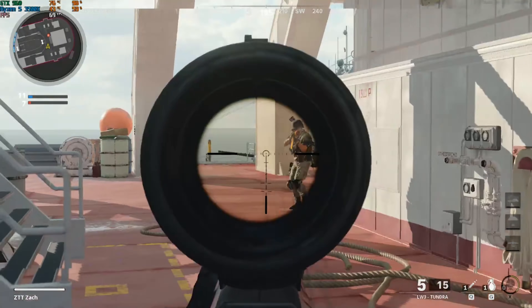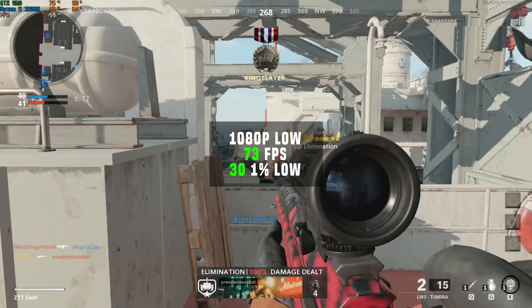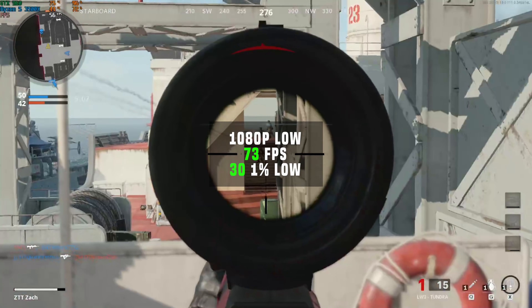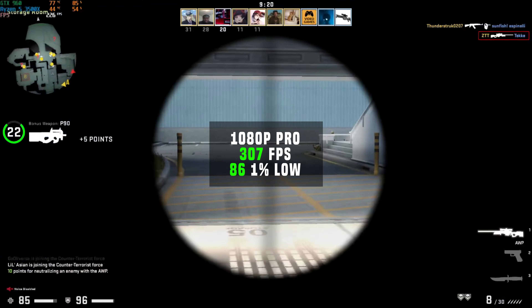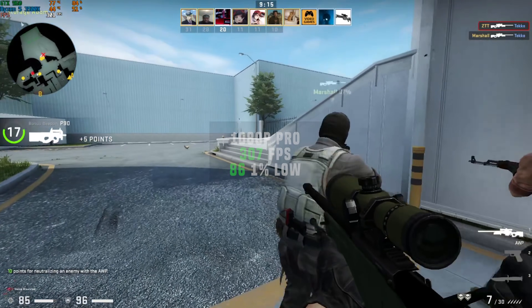Let's jump straight into these benchmarks. The first game up is Call of Duty Black Ops Cold War, and in 1080p with the lowest settings, this super budget graphics card cranked out a surprisingly higher than 60 FPS average with 73. CSGO followed up after that — this one is definitely more of a CPU benchmark, but I included it anyway — and in 1080p with pro settings, I got an FPS average of 307.